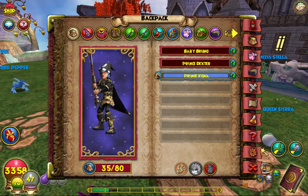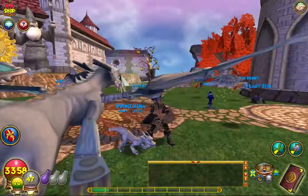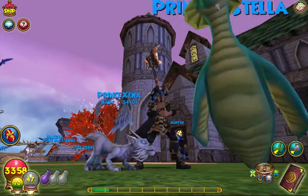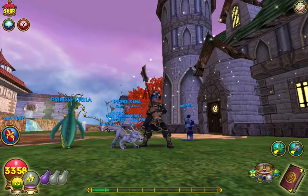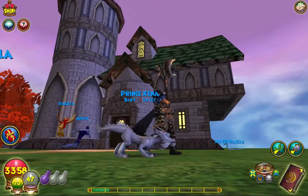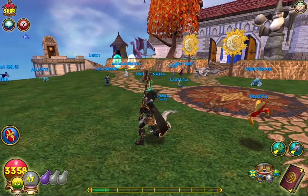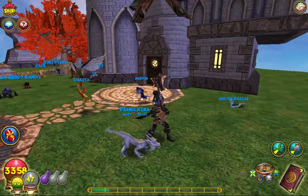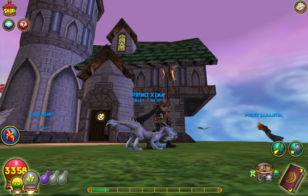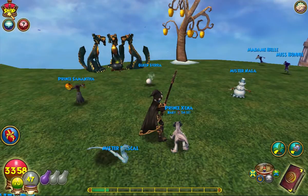I'm gonna show you the pet because I was lucky enough to get one from a friend. I just love it — it's like a little mini dragon without the wings. They said it's supposed to be a mini Kirin, which is that weird-looking unicorn mount thing that everyone makes fun of. I don't know why, it's just misunderstood.